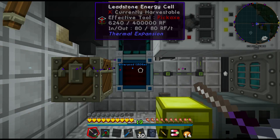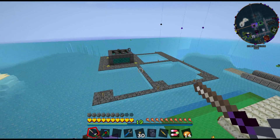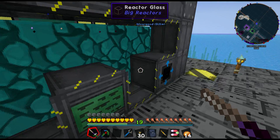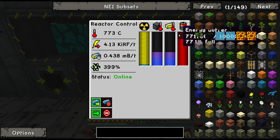I need something better than a leadstone energy cell, that's why. But now I'm out of time, so I'm going to have to save that for next episode, where we're probably going to make a resonant energy cell. Yeah, this is nearly filled up — but that's at least something.